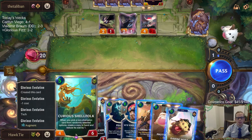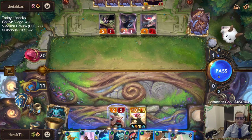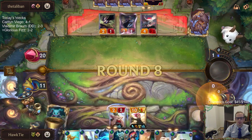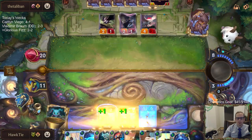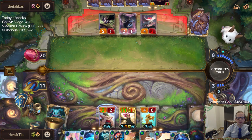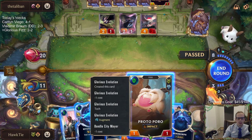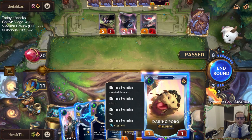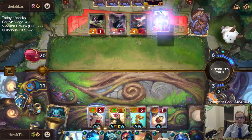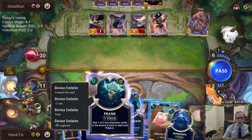Could have played a 0 mana blocker before Evolution, that is true. Alright, Shellfolk time. They can probably get like 6 blockers — they have elusive blockers also, so we're not going to really be able to one-shot them here.